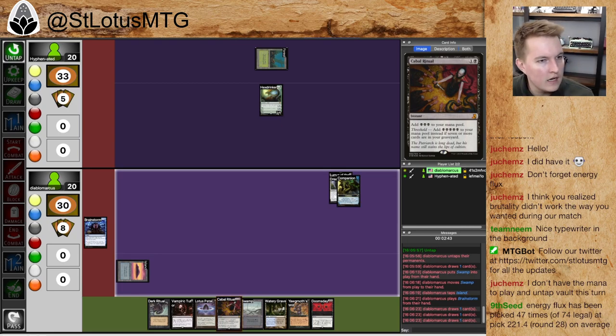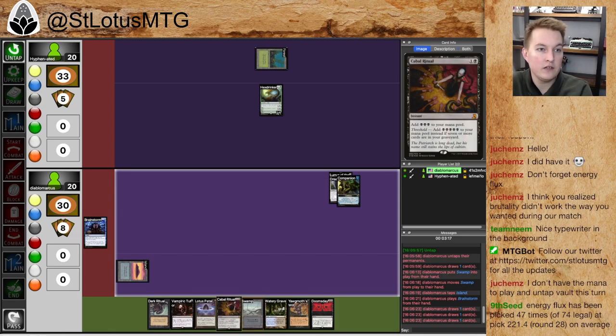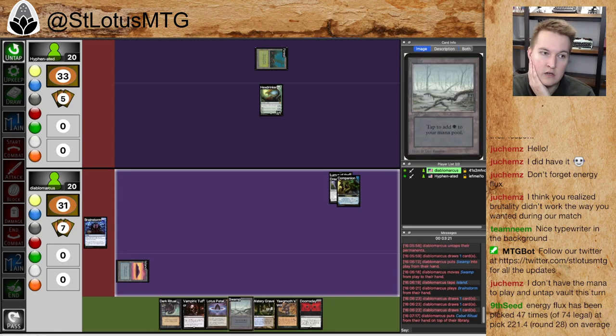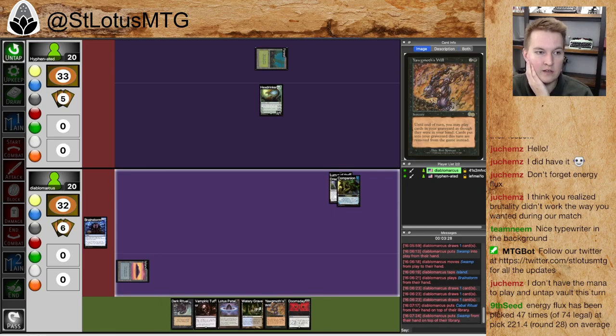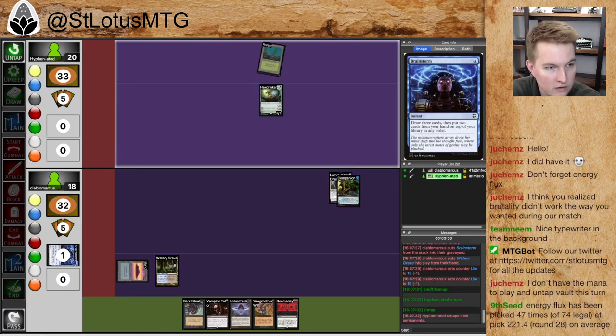Do you go Dark Ritual, Doomsday? You could also go: Dark Ritual is three, Lotus Petal is four, Yawgmoth's Will is down to one, up to two, up to four. That does nothing. There's a Cabal Ritual too — up to five, up to six. Is there anything that six does for you that four does? No, you have no way to draw into your pile. So tons of mana and two top-deck tutors effectively — with Vampiric and Doomsday. You could go for Luris. You can cast a Lotus Petal, go Dark Ritual, Luris, Lotus Petal, recast Lotus Petal, Vampiric. I think that's better than going all out for this Doomsday. I choose to do nothing though — okay, interesting.